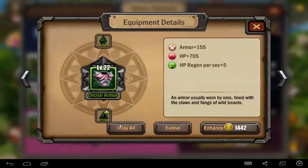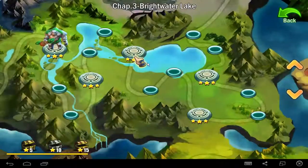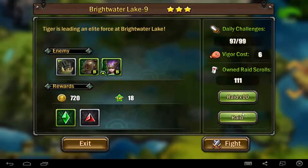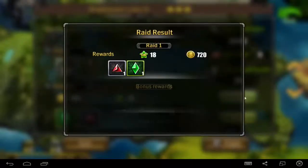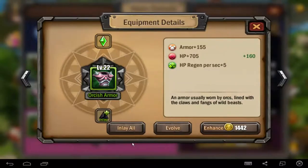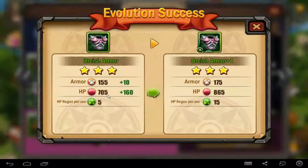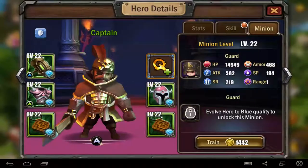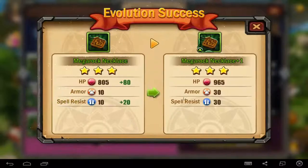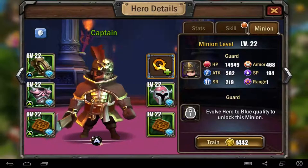I want to just show you a little bit about the game. Maybe I can do this evolve again for you. Every evolve you get two skill points. Every time you evolve the hero to the next grade, you will get two skill points. You see, 155 armor plus 10, and you have 175. Hit points will be more and the regeneration will be more per second — it's better. It's very useful to upgrade, to evolve your item. Everything is changing and will be better, every stat that you have.